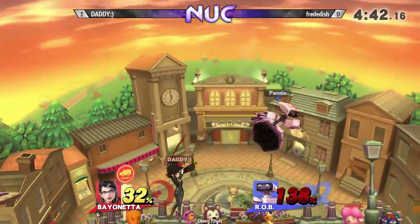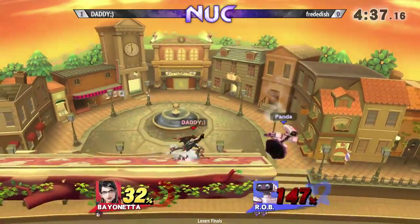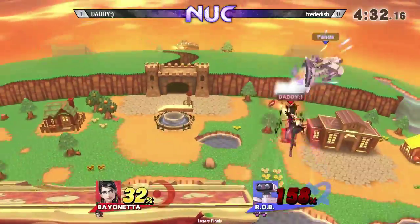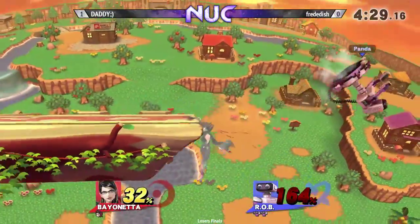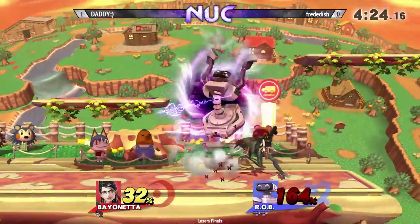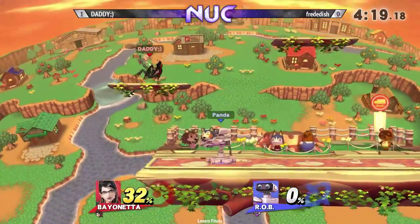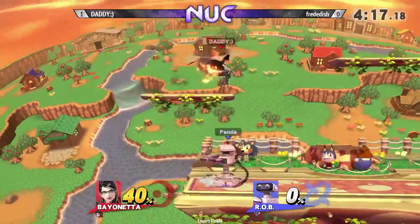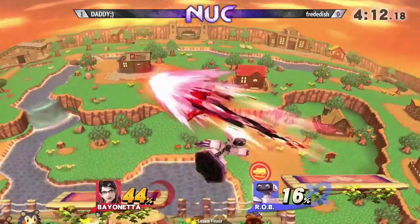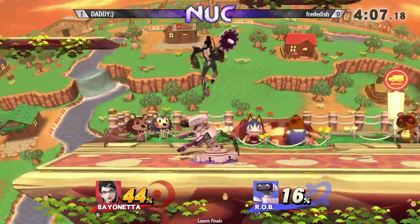A lot of moves do that — a lot of multi-hit moves. Just throwing a jab in there just to make sure it killed. Yeah, otherwise it clanks with the smash attack, so you have to put some move in there, otherwise you're not really going to get anything but damage.